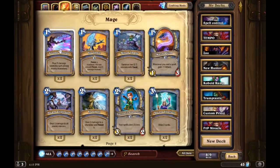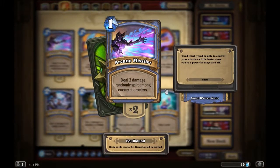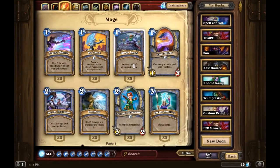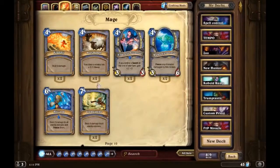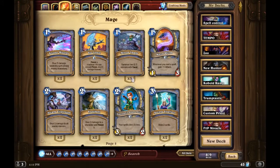Arcane Missiles: deal three damage randomly split among enemy characters. This card is really good at picking people off. Say they have two monsters on the opponent's side, maybe one has two health and the other has one health. You can use your hero power on the one with two health, use Arcane Missiles, and potentially kill both enemy creatures. It's also got a pretty good combo effect — freeze a character; if it was already frozen, deal four damage. You can combo that off of Frostbolt, Frost Nova, Cone of Cold, Blizzard, Water Elemental, pretty much anything.